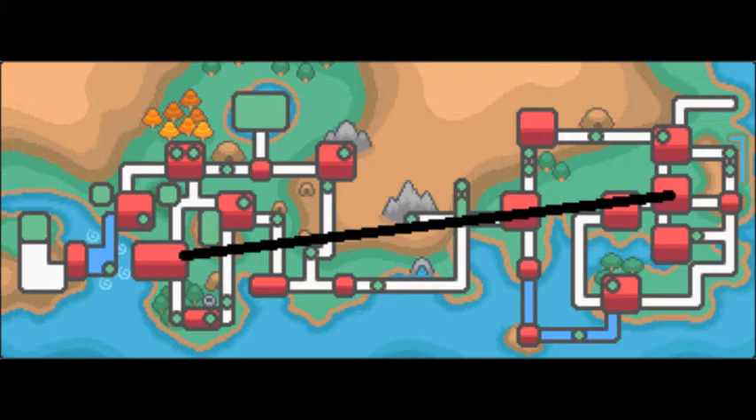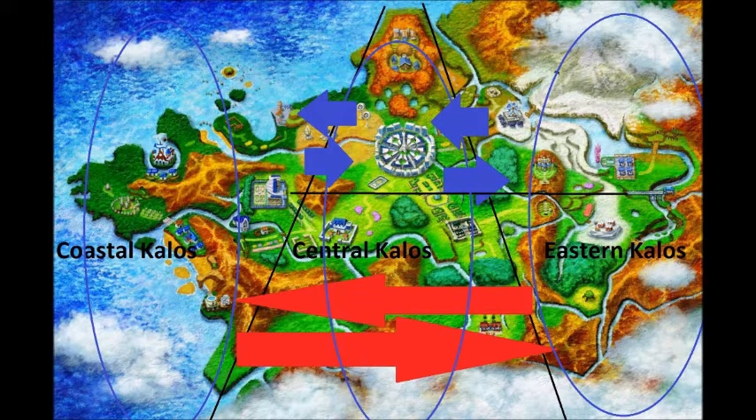I think this is going to be the same since there are regions in Kalos — you can fly around each section of Kalos as much as you want. You can fly from Eastern to Central, Central to Coastal, but you can't fly from Eastern to Coastal directly. And the way you can cheat it is to take this train. It's smart. And that's another way that Lumios City can be used as a hub, like the Pokémon League was.